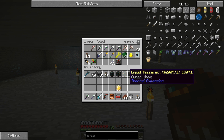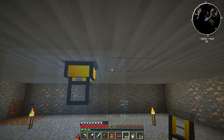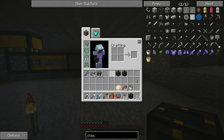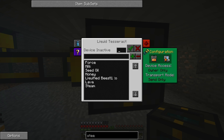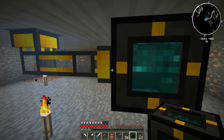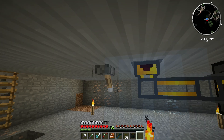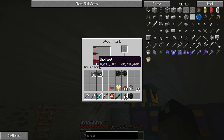We got some stuff hooked up but I still need to get some liquid ducts down here to actually get the biofuel out of this tank. Let's get a liquid tesseract hooked up right there. We're going to make a new channel — this is going to be channel 8 and this is going to be for sending biofuel. We're sending biofuel on channel 8, added the frequency and selected it. We just turn that to extract mode, put a lever on it and we'll have portable biofuel.